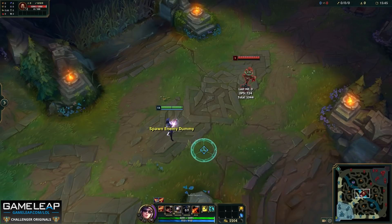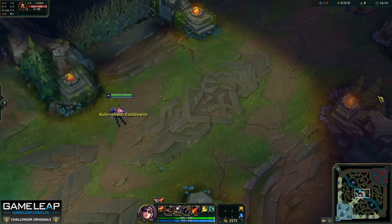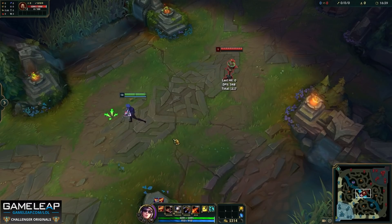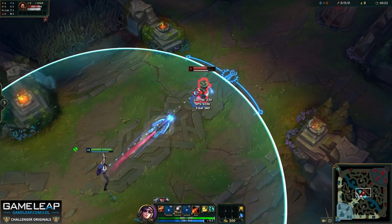Next up is the angled EQ — EQing at a different angle. This is ideal if the enemy support is close to you but you want to damage the enemy AD carry. You E the support and flick your mouse to the main target and then press Q. You can also use this to chase enemies and hide your Q by simply Eing behind you, flicking your mouse to the enemy, and pressing Q immediately. A key tip similar to the previous combo: wait just a tiny bit before pressing your W — pressing E and then waiting slightly before pressing W is just cleaner.